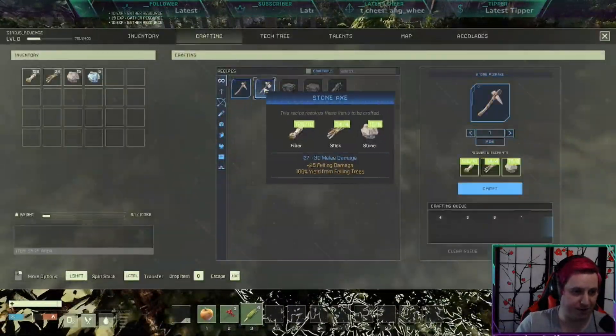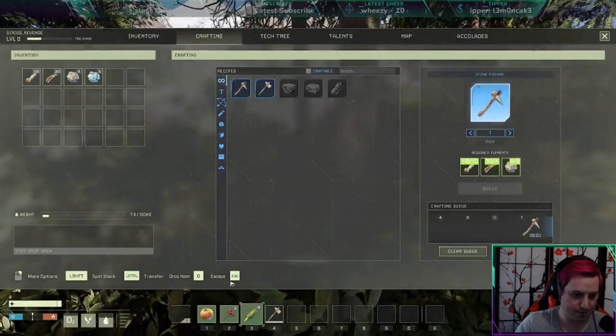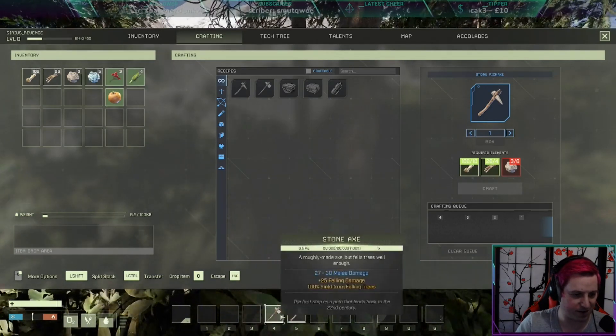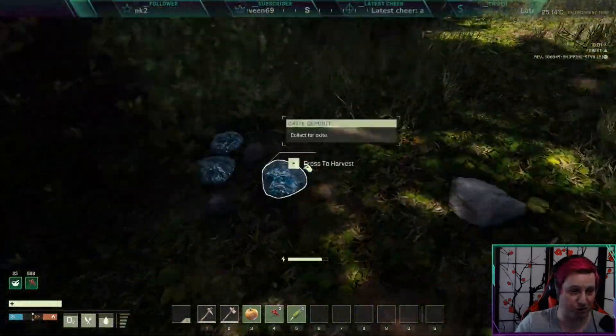If we do O, we can craft this and this. Boom, baby. I want to get rid of these from my list. There we go. And then put those things down there like that. Now let's look at getting some oxygen sorted.